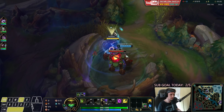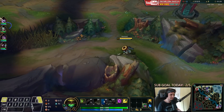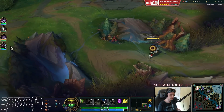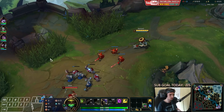Quickly going over the runes for Jayce: I would definitely recommend going Conqueror, Triumph, Alacrity, Last Stand. I would also recommend going Biscuit Delivery and Time Warp Tonic. Along with this setup you also want to take Corrupting Potion because it will combine together with Time Warp Tonic perfectly.